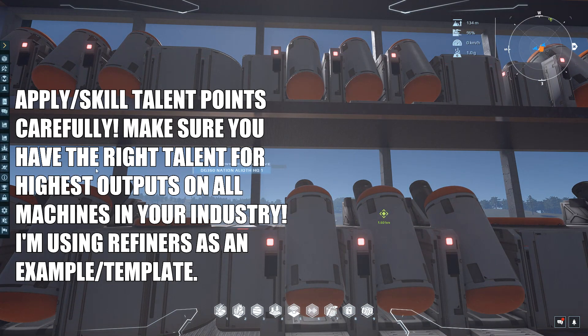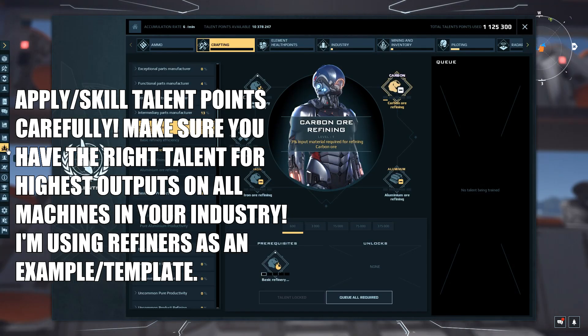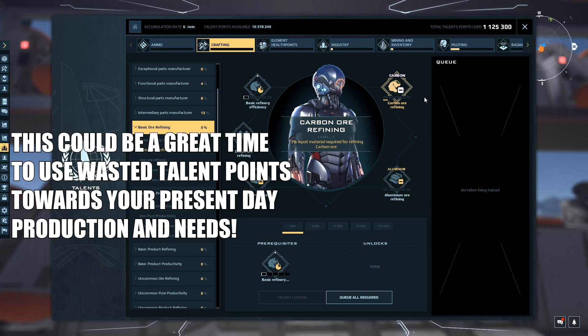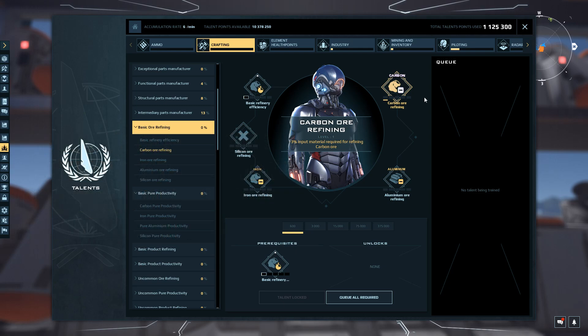First off — talent points. Going to talent points, you can see that what the Nova Quark update did was shove all your talent points over to the left and now you have to apply them again, which is tedious and cumbersome. But it might not be such a bad thing if you take the time to really look at your talents. Perhaps there are some you don't really need anymore and you can redirect those points to more relevant areas. For instance, I was heavy into mining, but now that I buy a lot of ore and minerals from the market, I might not use those points for mining so much.